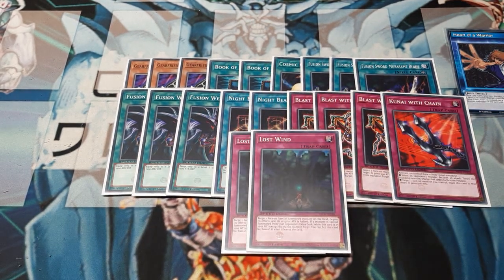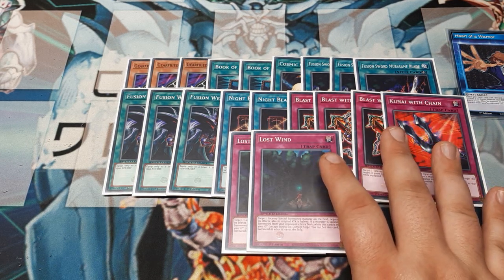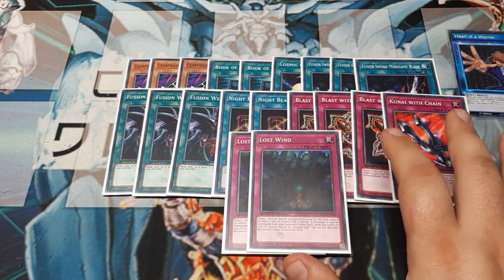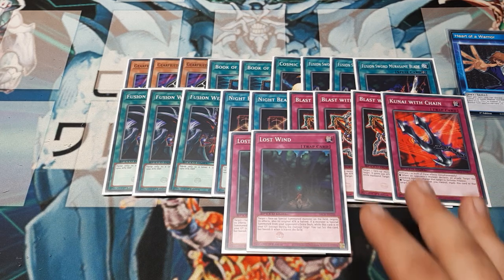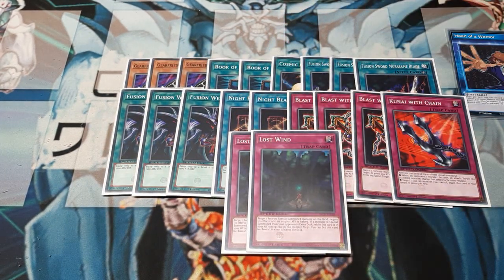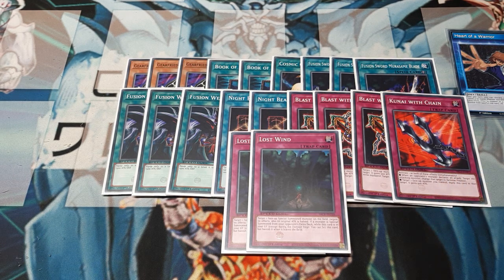The last cards for the main deck are 2 copies of Lost Wind. Lost Wind is still going to be good — you've got other people who are going to be playing Heart of the Warrior. This lets us halve those monsters, and any monster with an effect text that got special summoned, we can halve that and also take away its effects. This is really very cool and is probably going to do some damage at your locals. The trick is using the Night Beams, the Cosmic Cyclones, and the Blast with Chains before trying to board the Flame Swordsman and build up, or using those cards in combination during your opponent's end phase.